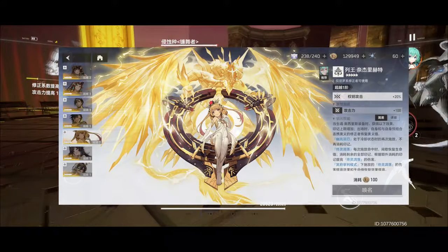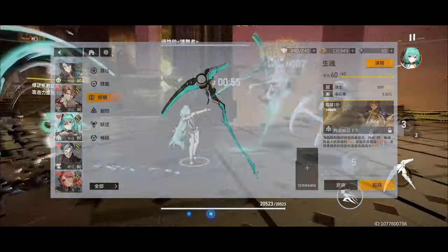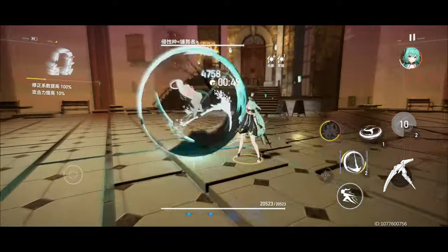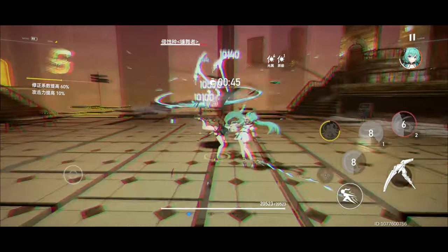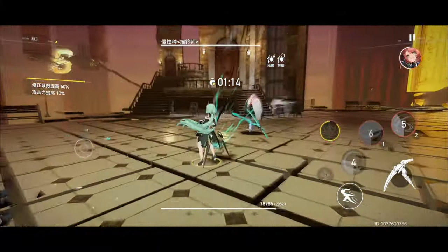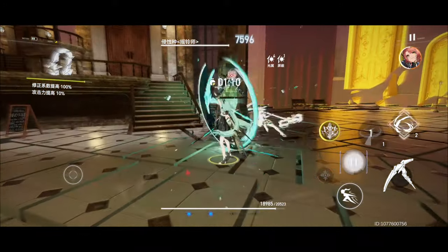Her signature functa gives her even more survivability and burst potential, but free-to-play keys work just fine if you are free to play. As for her build, you can just use the recommended build or experiment with other sigils. For sigil buffs, you'll most likely go for crit damage, wind damage buff, ultimate skill charge, and ultimate skill damage, or anything else you want to throw into your personal build.